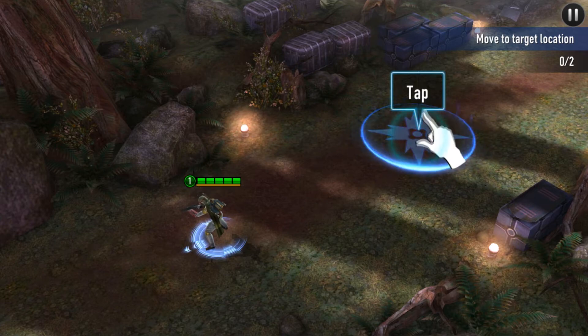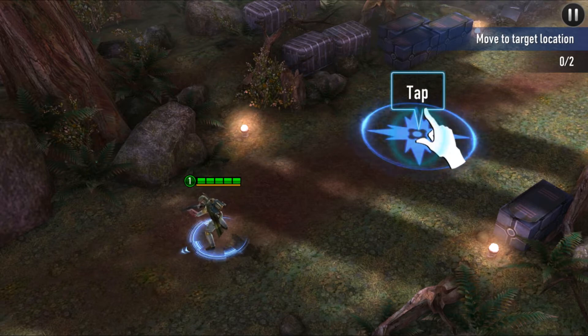Some leaders move really fast, some leaders can jump over things, and some leaders are really slow. Boba Fett can jump over things, but we can't do that here because this is a tutorial and it says to move to the target.